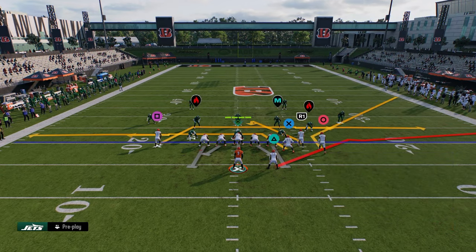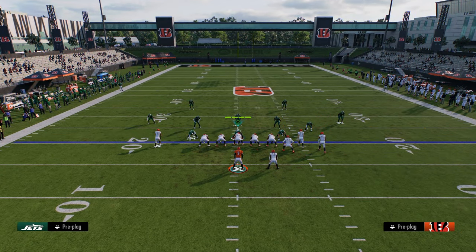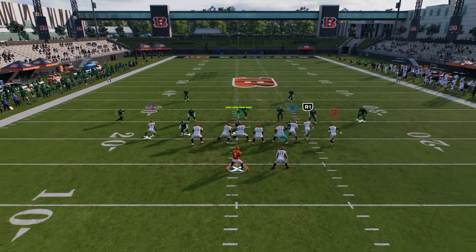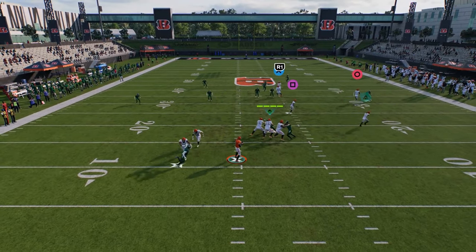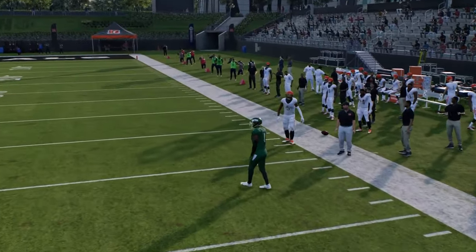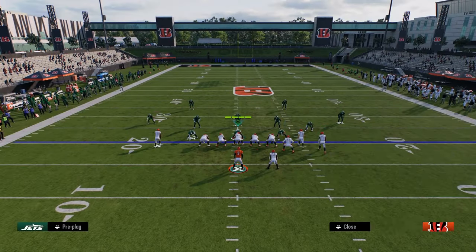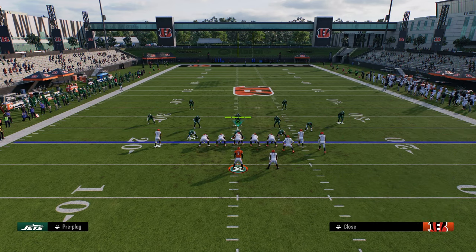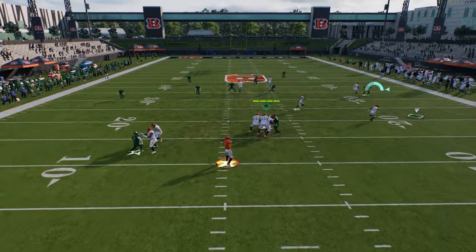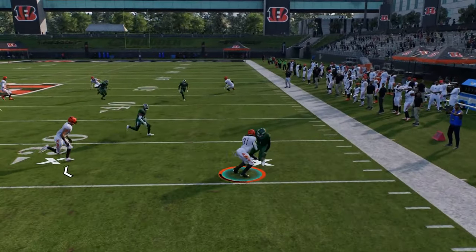If it's cover two, this corner will often run right over the top of it. Sometimes you can get that right there. There are a couple of options - the first is you can just take your simple checkdown to the flat and let him run after the catch.